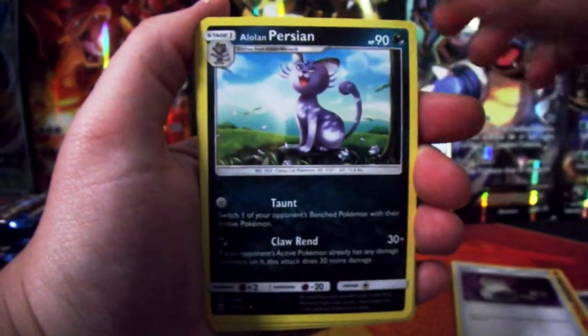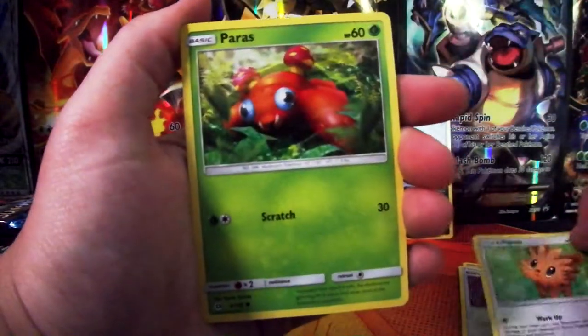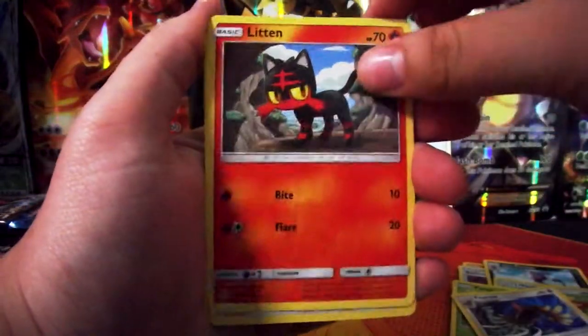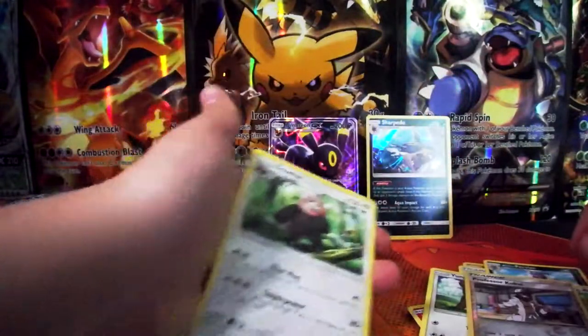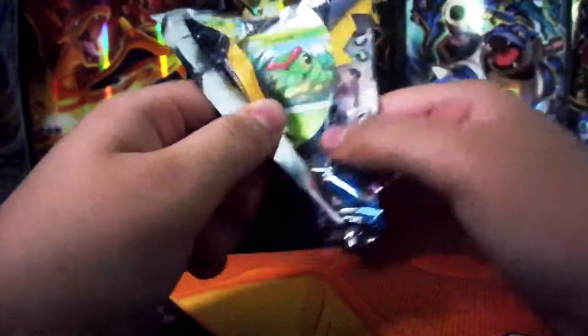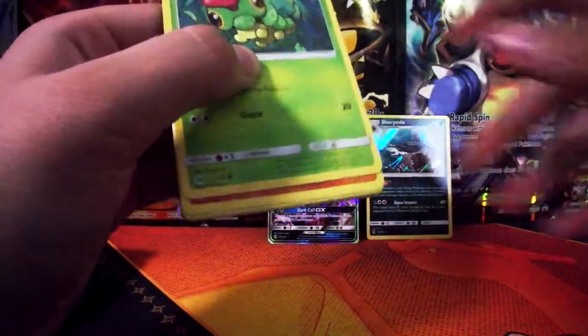Switch. Oh, a Nolan Persian. Lillipup, Parrots, Pharaoh, Witten, Yungvus. Reverse foil, and a Beware rare, non-hollow. It's so hot here in England — honestly, I'm melting right now. I live on a road, I have to close all the windows so you don't hear the traffic outside.